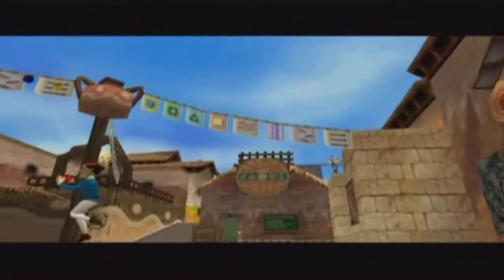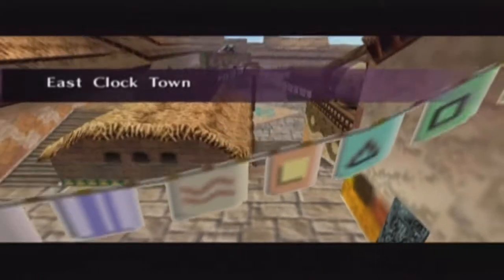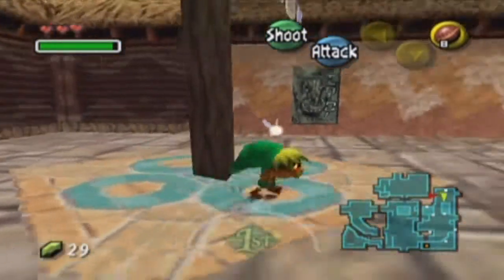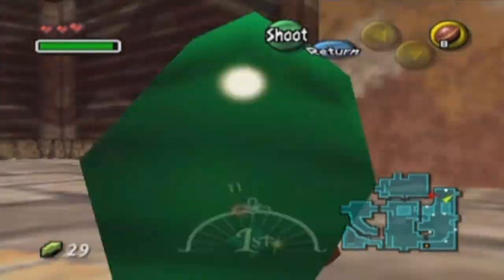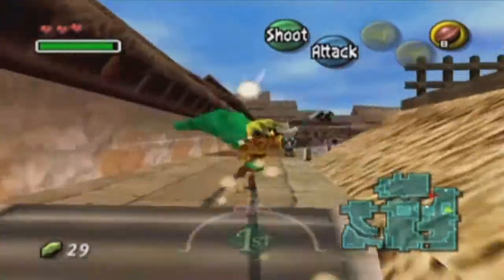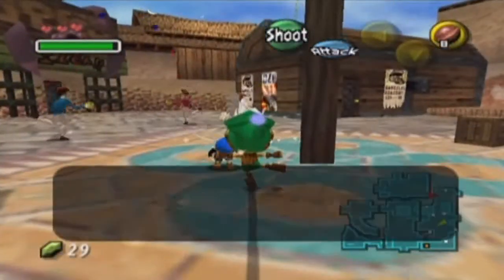So we go over here. And here's the introduction of East Clock Town — just another area. This is kind of a very important area, because it has this little alleyway back there that's going to be important later on. And this guy — can we get him as soon as he gets down? Yes! Oh my god, I'm killing this game so far.